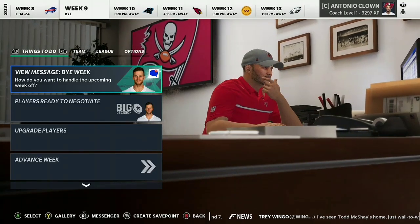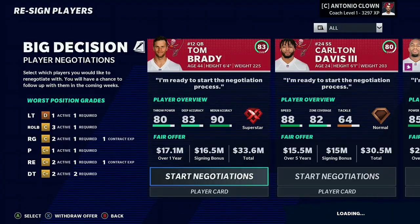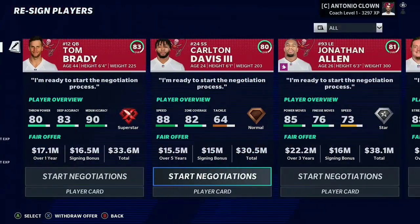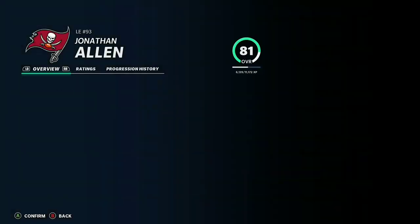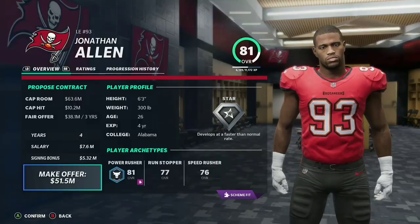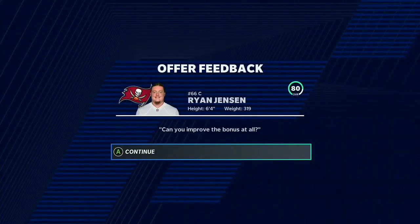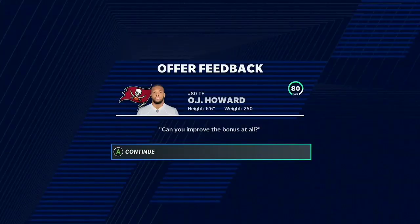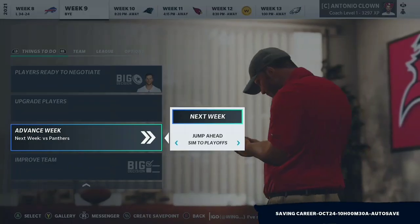Here we are at the midseason mark coming off a loss to the Buffalo Bills on a bye week. We are third in the division behind the Saints and the Panthers. Tom Brady went from an 89 overall to an 83 overall, and I know he's going to regress even harder at the end of the season. I upgraded QB retirement influence so he wouldn't retire this season. Carlton Davis, our strong safety, I'm going to re-sign. Jonathan Allen I need back too — he's going to want a huge contract. Ryan Jensen will be pretty expensive but I'd like to keep him. OJ Howard I'm keeping since I let go of Gronkowski. I'm just talking really fast — I'm trying to do my best to keep up.